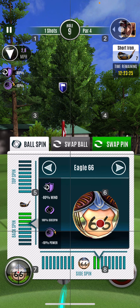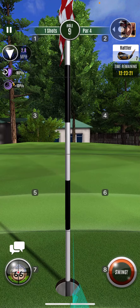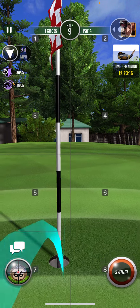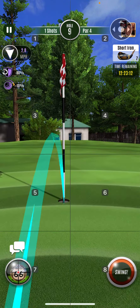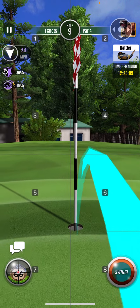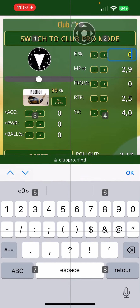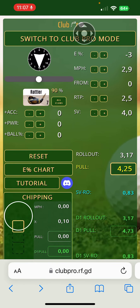Smooth rollout, lightning rod look — baby lightning rod, right? Not overly long but longer than usual shots, so 317 — that's why I was setting up right there. My pull is 412. If I played that minus-3 elevation, my pull would be 425.